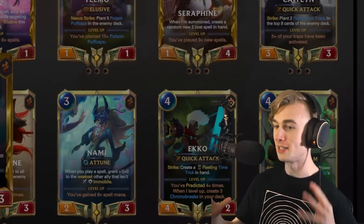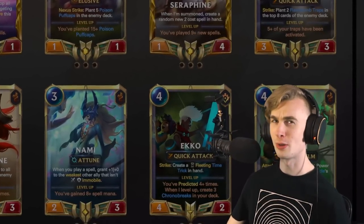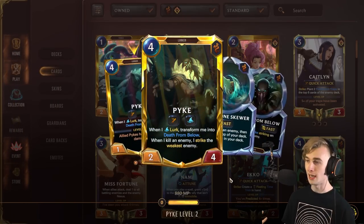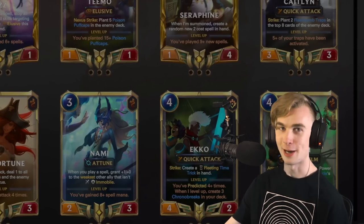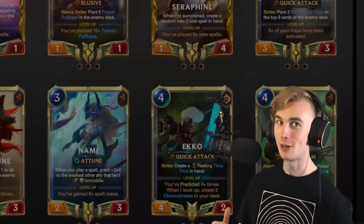So if we go infinite and Pike is like two attack, we're probably not gonna win. But assuming our Pike gets to like six or seven attack, he will eventually just level up, wipe the enemy board, and it sort of becomes hard for them to do anything when every turn I'm just playing Pike and striking something. Now, of course, this is not the best deck to climb with, but it was a very funny deck.